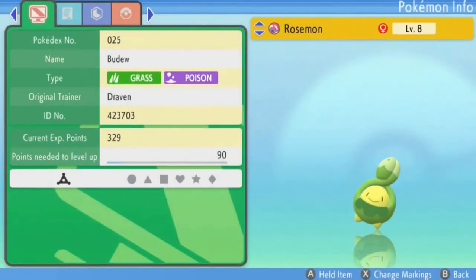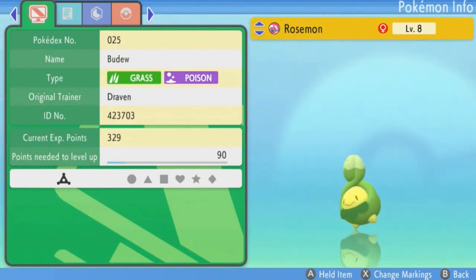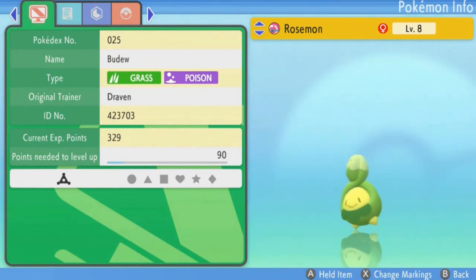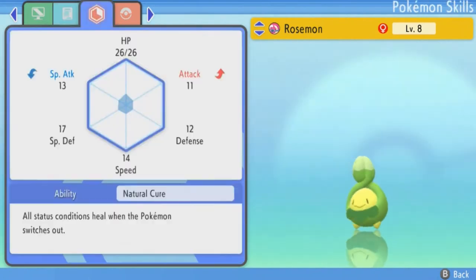That's the other Mon right here. I'm probably just gonna be calling them 'the Mons.' Anywho, here we have Badu at level 8 — I captured it at level 4. It is both grass and poison type. The only reason I caught this guy is because I'm intrigued by its extra evolution. It does have an adamant nature, which hurts its special attack a bit, but it loves spicy food and has the Natural Cure ability, which heals all status conditions when it switches out.